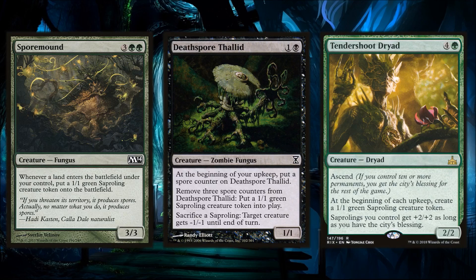We're also running a few fungus-style creatures that support the Saplings. Spore Mound lets us get Saplings off our land drops — it's the only fungus creature with spore counters we're running, mainly because sacrificing a Sapling gives target creature -1/-1 until end of turn. Tendershoot Dryad is a must-include in any Slimefoot build — getting tokens at the beginning of each upkeep, and each Sapling gets +2/+2, so your tokens are sitting at 3/3 and you can almost just start swinging.